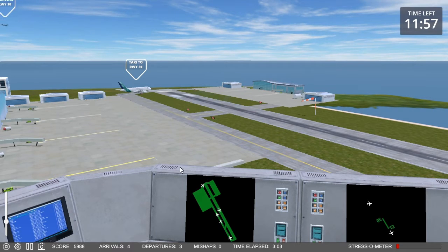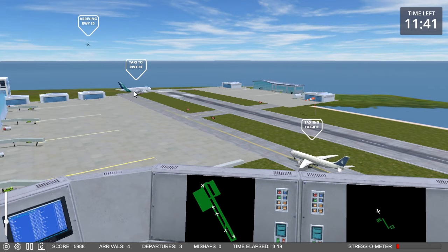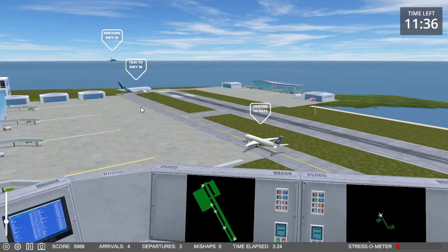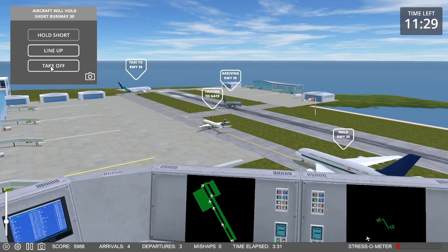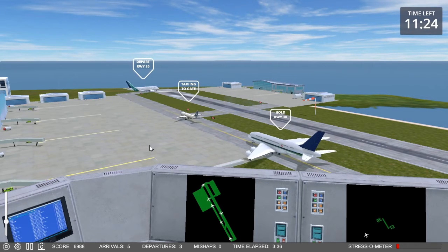I missed the button — whoops. Blue Star 838, speed up. Not sure why I'm in a hurry to bring him in; I don't have any other arrivals coming in, I only have one departure. Steel Flight 239, third for takeoff, runway 30.